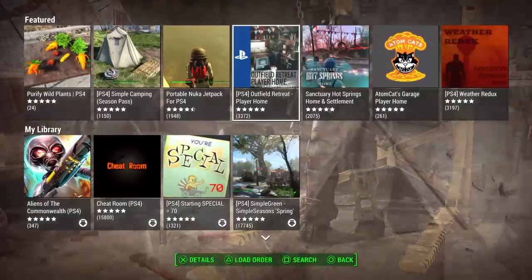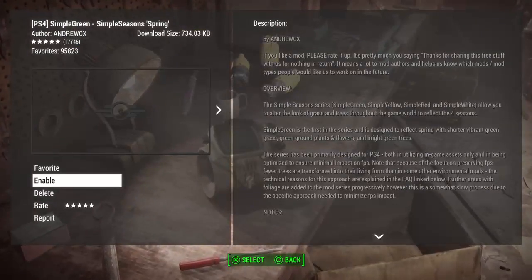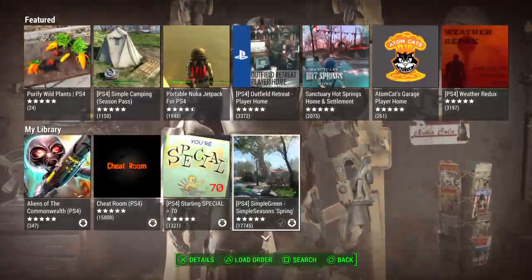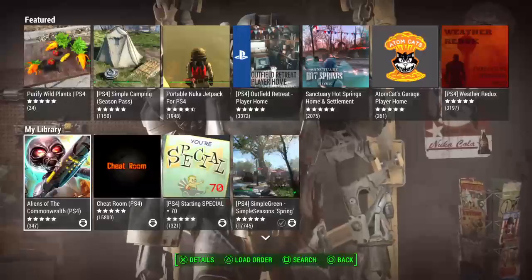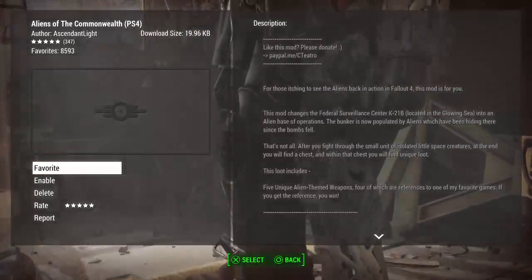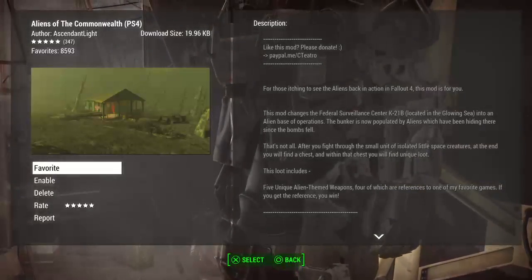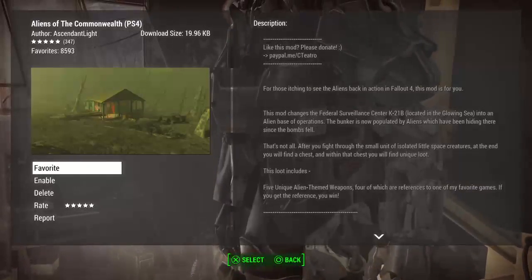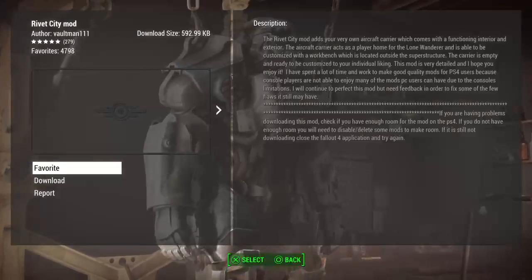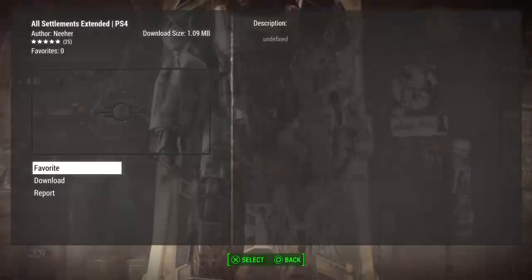Let's go to Simple Green - I want to put this on, enable it back, it's being enabled. Settlements extended - I don't want to do that.